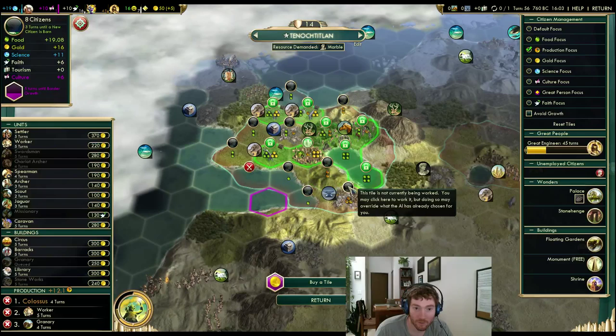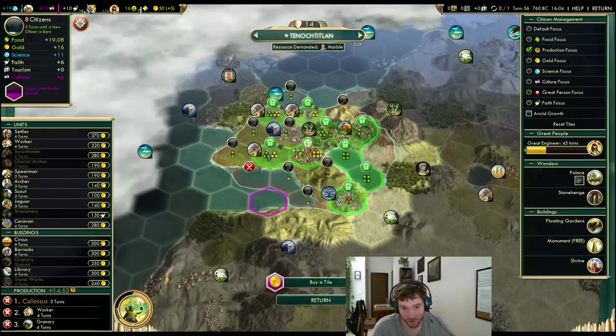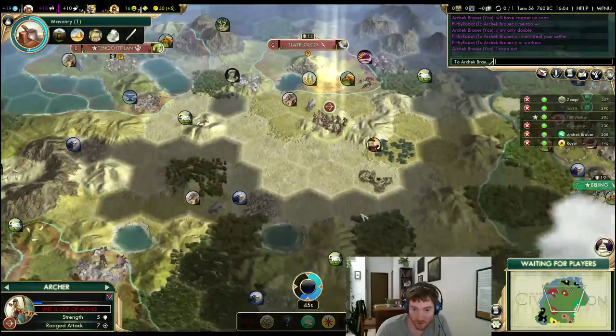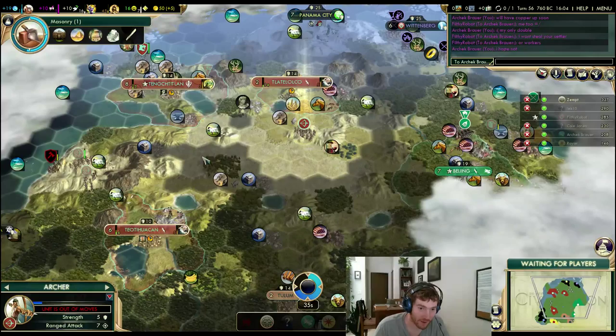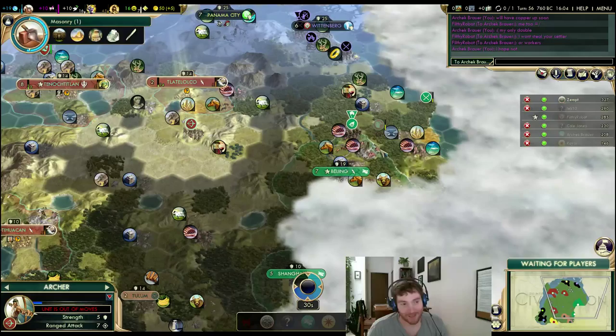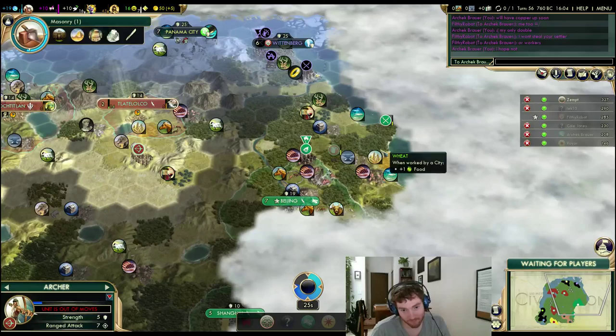I guess I have to work that stone tile rather than that. It's pretty good. I don't like my situation here. I don't see this as being very defensible late game. I'm open to attack from 2 players. I don't have any mountains that are really defensible — this is all dead desert, so everyone can just stream units in.